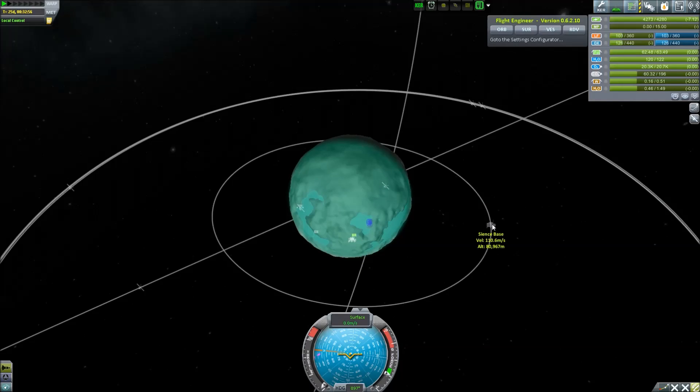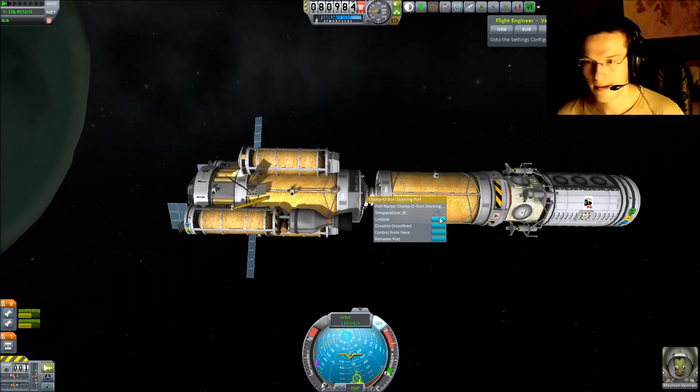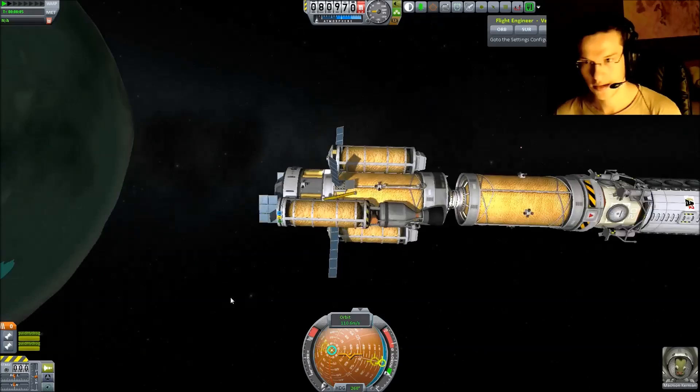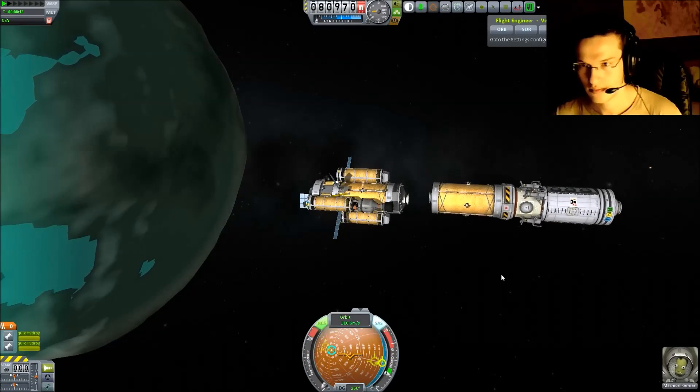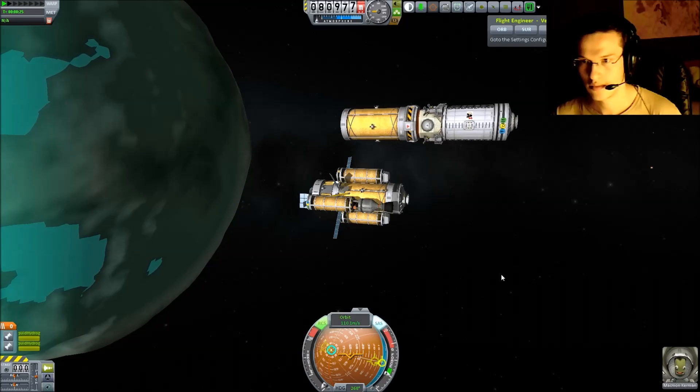Moving on — as you can see here, the science part of the base made a complete rotation around the planet while we were on the surface, which put us into a perfect spot for getting back to our base.